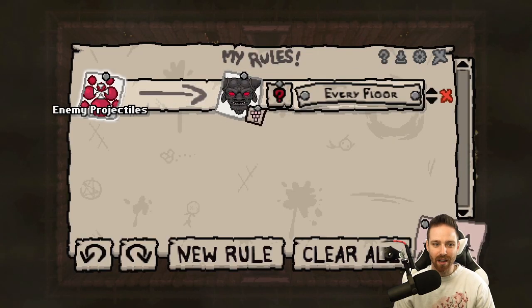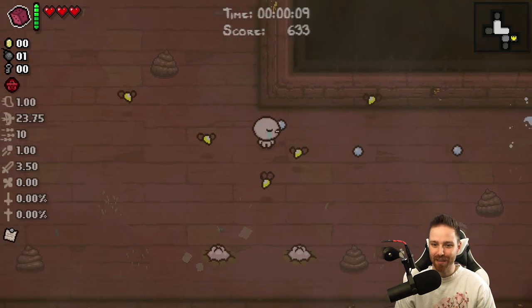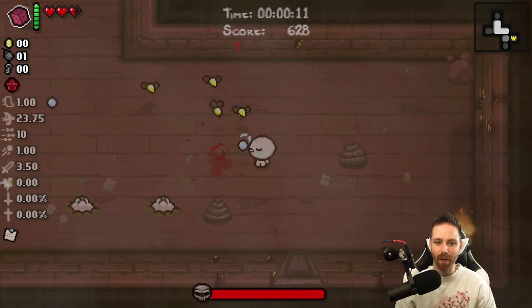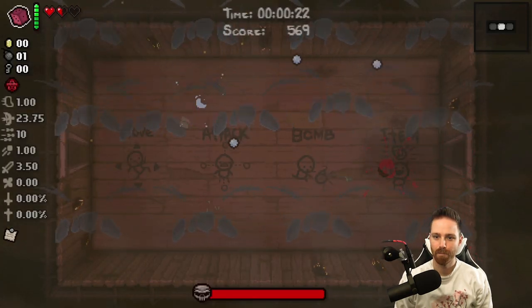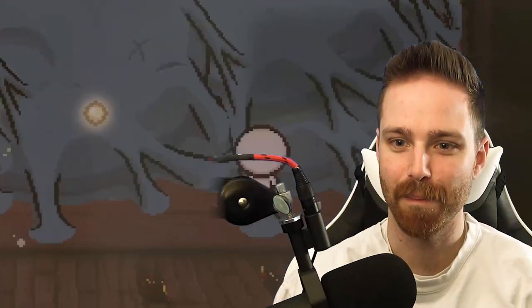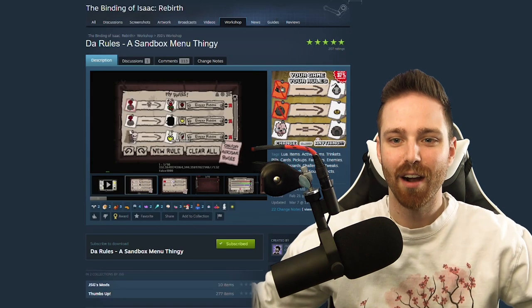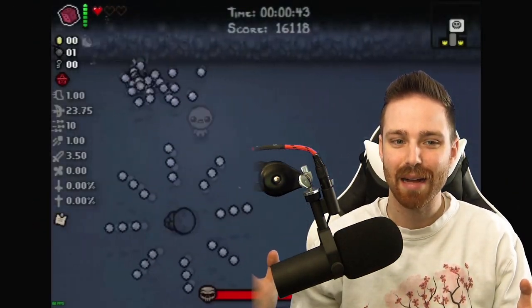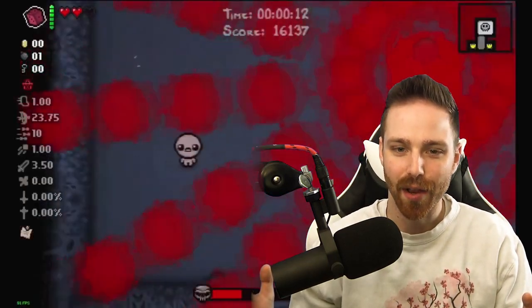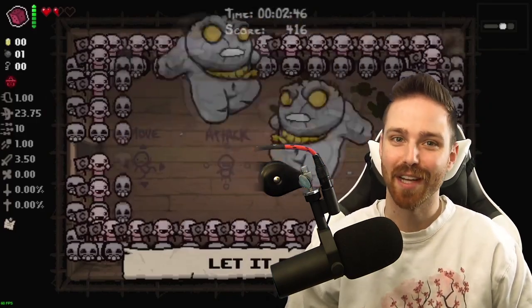Let's end this video with a bang. All enemy projectiles are turned into Mega Satan — bring it on, baby! That's not a projectile, you failed me. Mega Satan's not working, so let's try Hush. It's normal things. This has been our first look at Da Rules. I look forward to all the crazy challenges that are sure to spawn from this absolute nutbag of a mod. Thank you guys for watching, and I will see you in the next episode. See you guys.